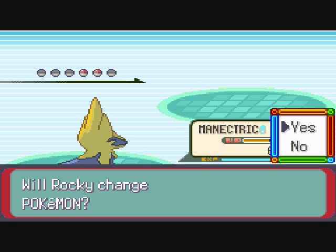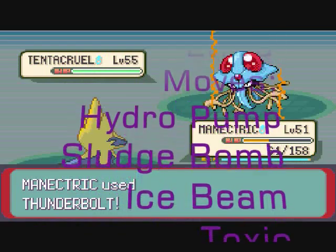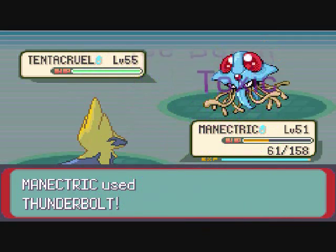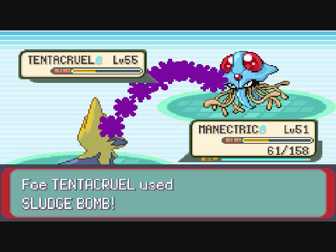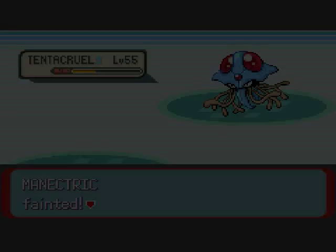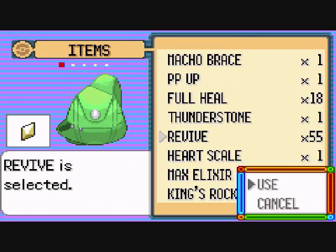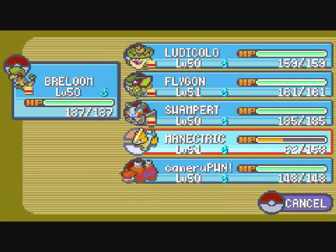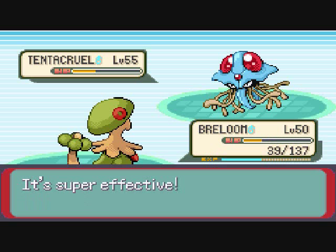His fifth Pokemon is Tentacruel, level 55, with the moves of Hydro Pump, Sludge Bomb, Ice Beam, and Toxic. You better watch out for Toxic, like I said before — it'll poison your Pokemon. Tentacruel is very hard, and you really want to bring Electric-type Pokemon with you because Electric-types will help you out a lot. Bring your Grass-type Pokemon like a Breloom, Grovyle, or Sceptile to kill that Wishcash, and kill this Tentacruel with your Electric-type Pokemon.